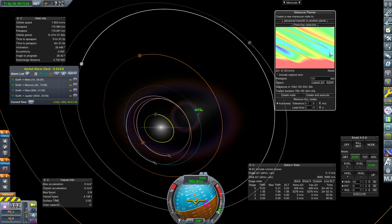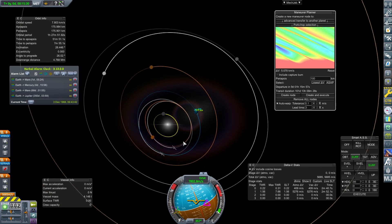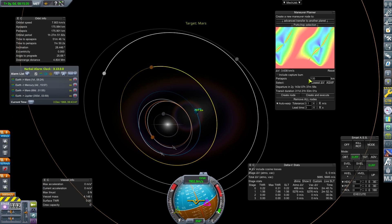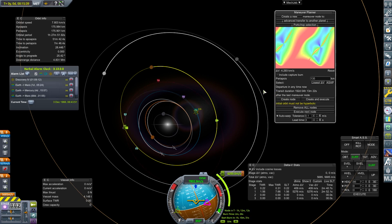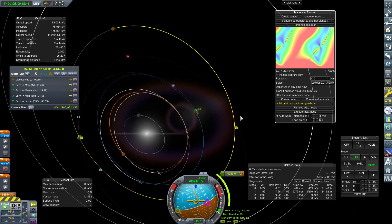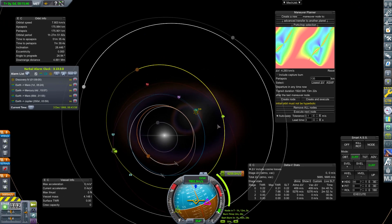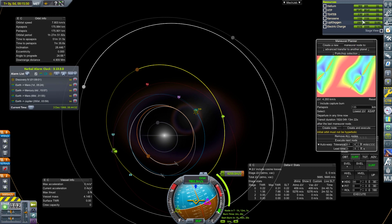Let's go back to Mars, set as target, compute that ASAP. Create node — that's going to be in an hour and 15. We might lose a bit of fuel by then. What's our rate of loss? According to this, it's a very small amount of liquid oxygen we're losing, so we should be okay.